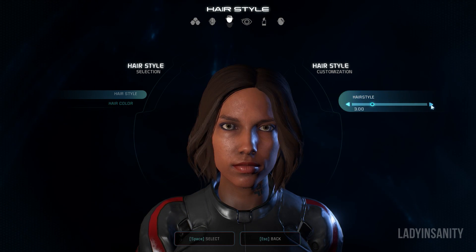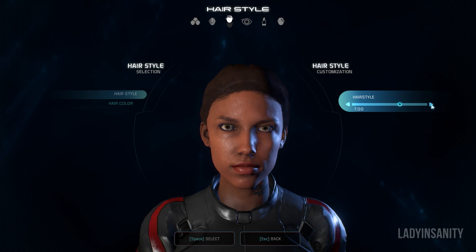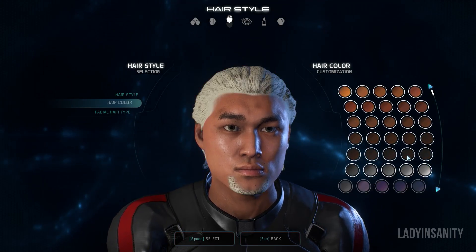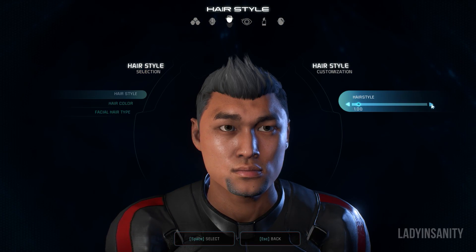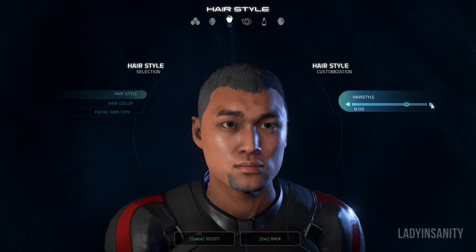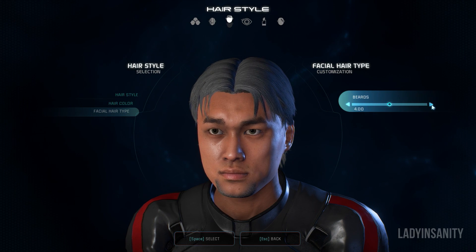In constructing your Rider, you can choose from multiple presets as a base. However, do note that presets will generally dictate certain attributes about your character, for example, eye shape. The different categories to choose from are presets, face, hairstyle, eyes, makeup, and lastly, scars and tattoos.